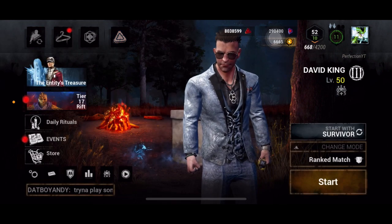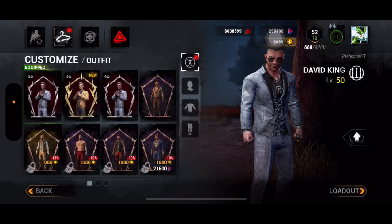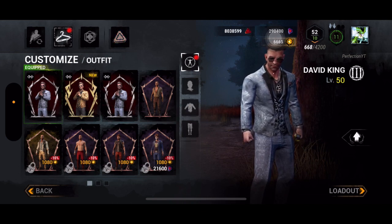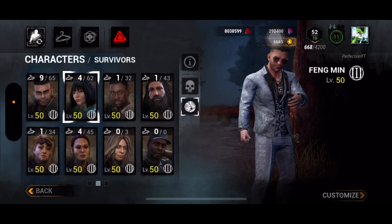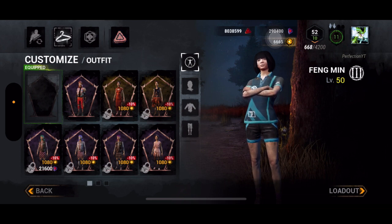If you click on your character to change the cosmetic, you'll notice — in my case I have both the gold and the silver David — on the right hand side there's an up arrow above the loadout. This arrow is there on David.